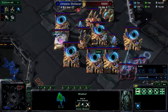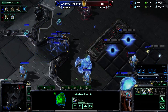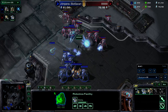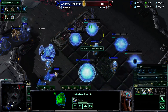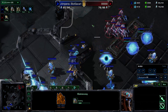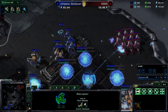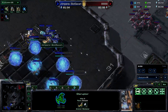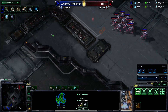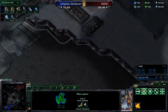Here comes the big warping of Stalkers, and yet another Warp Prism. This is where I'm in a bit of trouble. Finally some more gateways, which I desperately need. This is the example, for my part, that the Disruptor is really poor against Blink Stalkers — at least in the early game. Maybe in the late game, if you time them correctly so that they've already Blinked, then it might be good, but it's still risky.